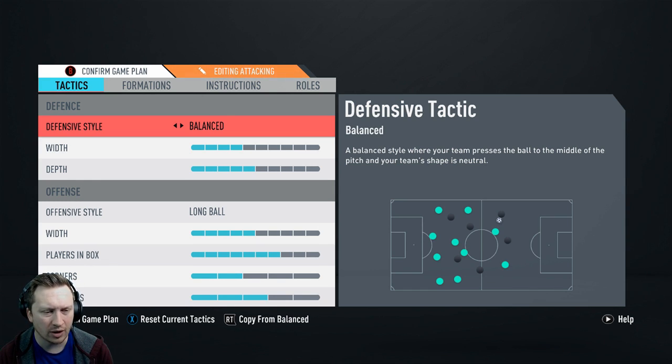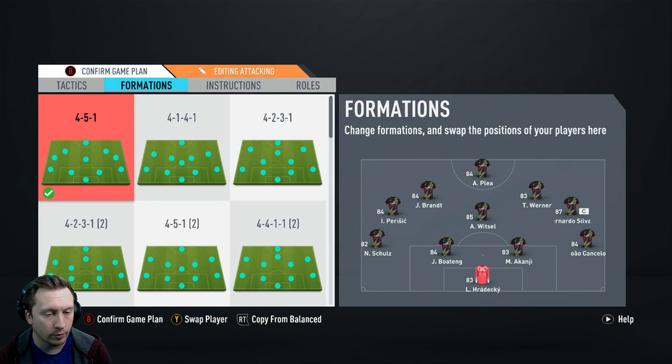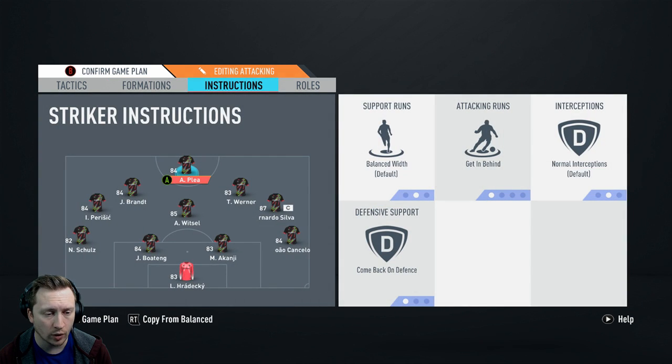If you want to pause it, I wouldn't necessarily suggest anyone copy someone else's tactics because it just won't work for you. Look at them and think, right, I can tweak this, I can tweak that. In terms of the formation — 4-5-1. Witzel is the CDM, then you've got Brandt and Werner as the CAMs. Plas the striker, Perisic left, Bernardo Silva right, and the flat back four remains the same.